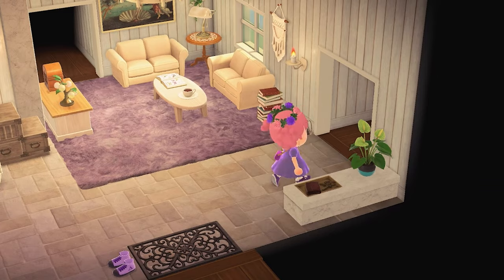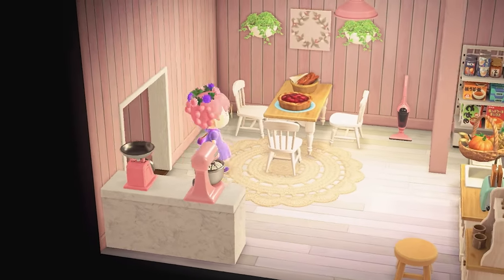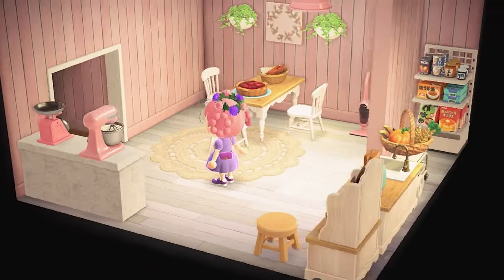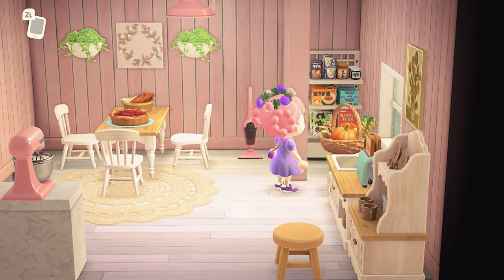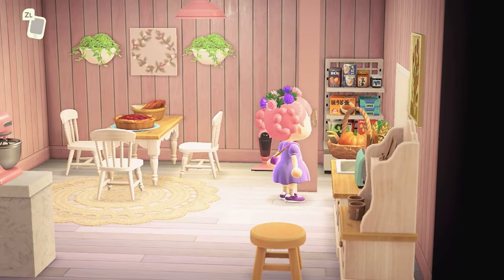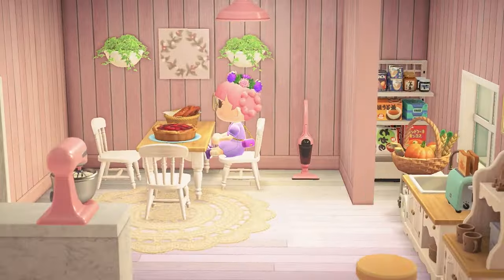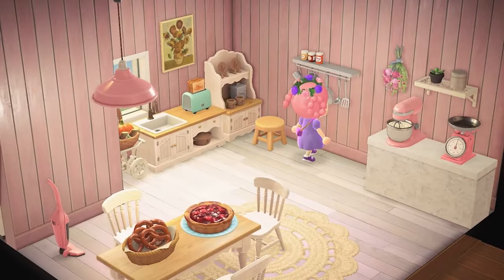We've got our key tray — I love a key tray, one of my favorite random items in this game. Perfect for decorating those awkward little entrance areas. And a cute little kitchen! I love using those little store shelves as a pantry — tucked back behind this wall like a little walk-in pantry. We've got all sorts of goodies back there: some tea, some pancake mix.